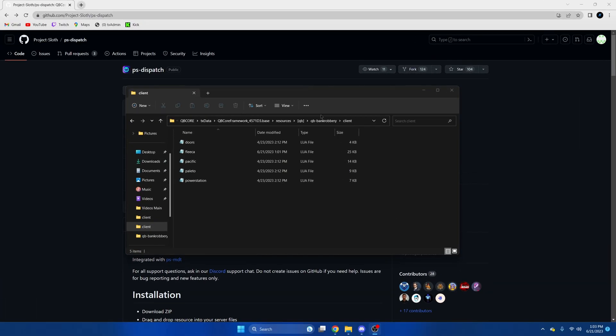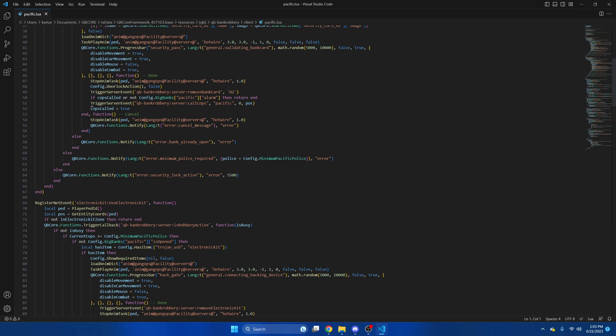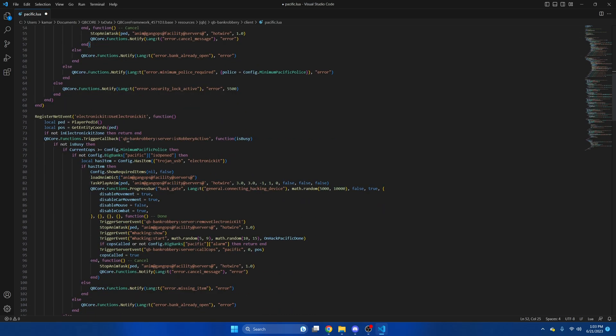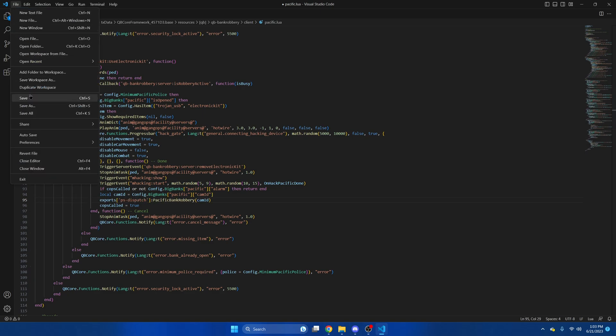Once that's done, you can go back to QB bank robbery, and this time we're going to open the Pacific. Once we're in here, we're looking for line 51. I'm going to hover over it and paste the snippet. We're also looking for line 93, or it's going to be 94. Same thing — hover over it, replace it with the snippet, and then you can hit File and Save.